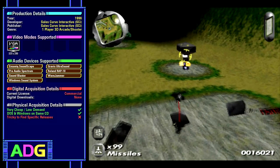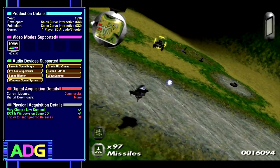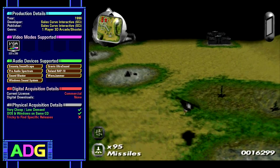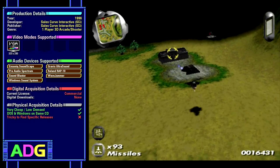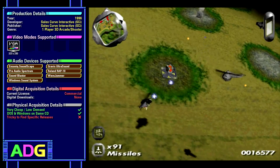SWIV 3D was developed and released by Sales Curve Interactive, also known as SCI, back in 1996. It's a one-player arcade shooter with some exploration aspects thrown in. It supports VGA 320x200 256-color graphics and a decent selection of audio devices, though keep in mind that all the music is CD audio based. As for its current release state, it's still commercial but easy and cheap to acquire — a loose CD for only a few bucks, or a fully boxed copy for between 10 and 15 dollars.